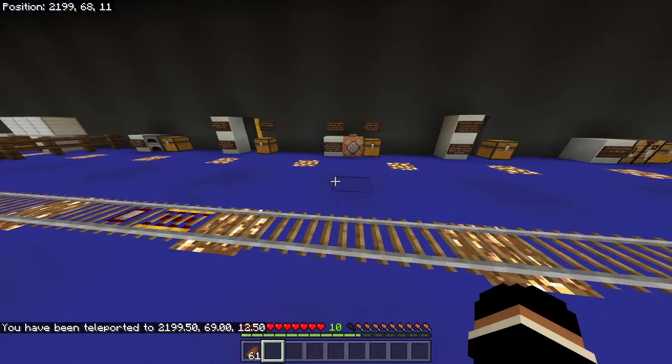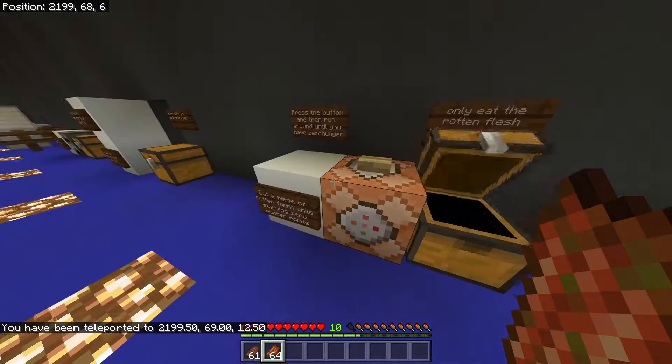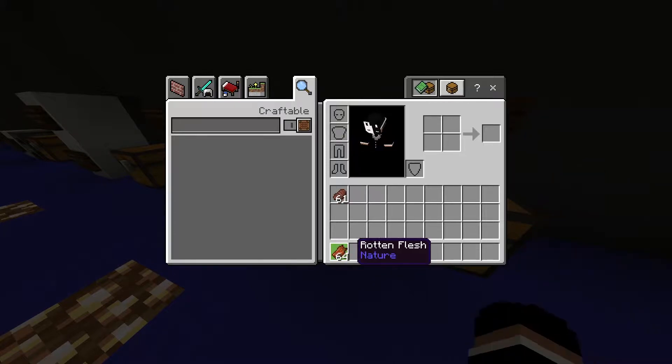Now you should teleport over here. As you can see, the rotten flesh is in this chest. Just take this out. We don't need that right now.